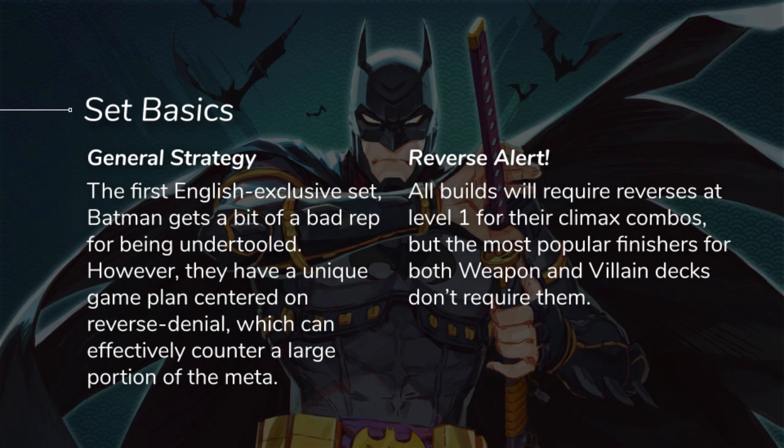Something to be aware of against Batman Ninja: all builds of Batman Ninja will be trying to reverse you at level 1. They all play Shimakaze's at level 1 on reverse plus combos. The level 3s generally do not require reverse.